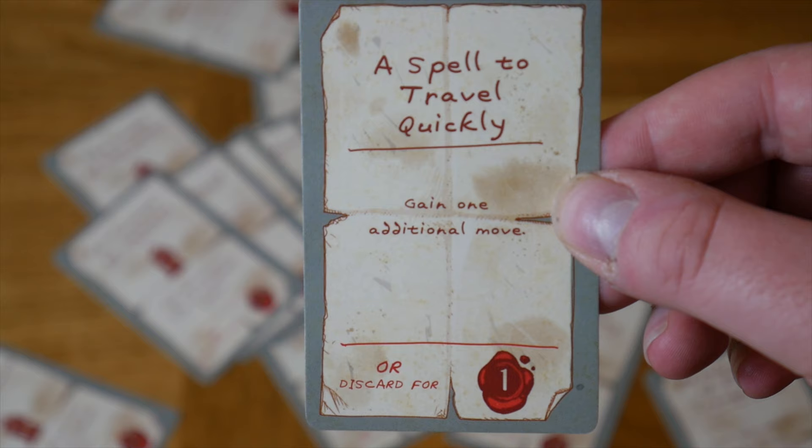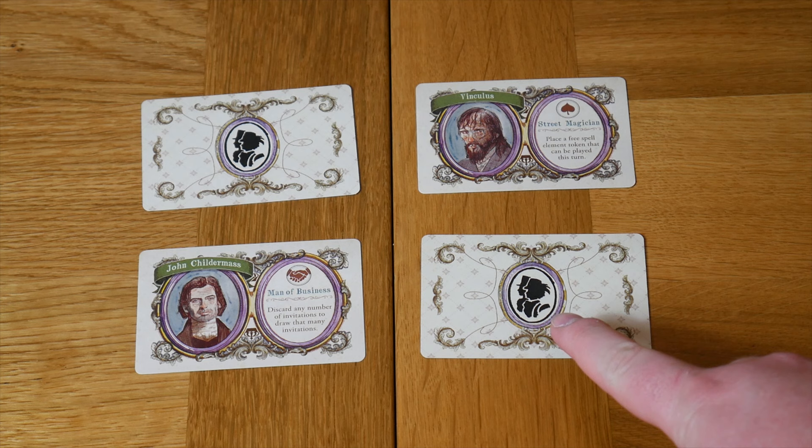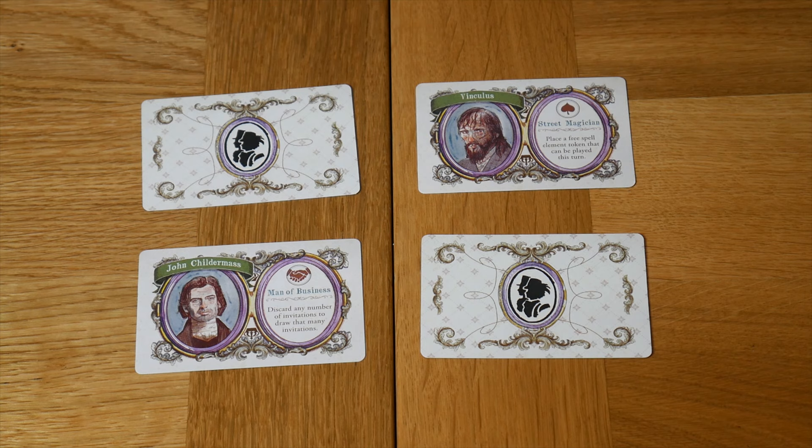Next up are named connections. These are even more useful than the connections you will make throughout the game. You will get the chance to obtain them at four points throughout the game, shown by a symbol on the prestige track. Once you hit this symbol, you get to choose from two face-up cards. They grant one-time bonuses similar to the abilities shown at the bottom of the player board. For example, Vinculus the street magician will allow you to place a free spell element token that can be played that turn.